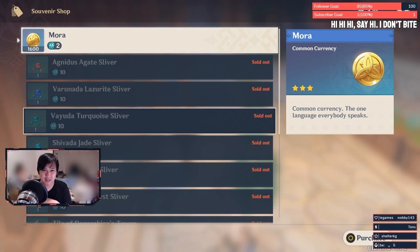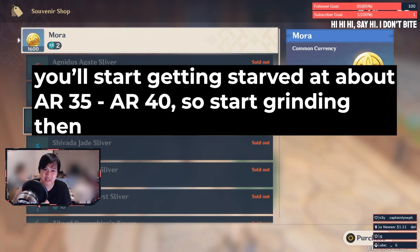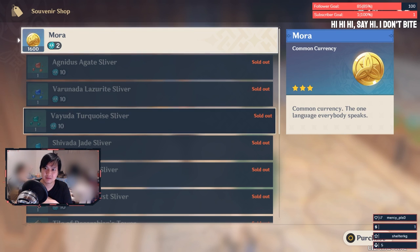Number ten: don't grind out Mora Ley Lines until you really need it — there are just so many other sources of Mora. More often than not, Mora is not your limiting resource. It's going to be books or masks that you get off enemy drops. You can also farm Anemo and Geo sigils from floating boxes in the sea and they give you Mora too. Only grind it if you're really cornered and it's limiting you.